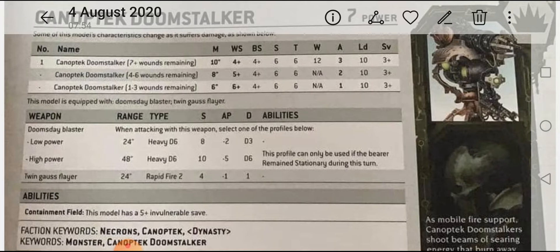One picture is the Doom Stalker, one is the Destroyer. Starting with the Doom Stalker — I've tried to get it on screen as best I can; the picture I got wasn't great so I had to clean it up a bit. The stats are the most important thing. The movement of the Doom Stalker depends on how many wounds it has left. With its maximum of 12 wounds, in the seven-plus bracket, it moves 10 inches, weapon skill four plus, ballistic skill four plus, strength 6, toughness 6, three attacks, leadership 10, save three plus.